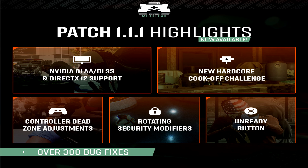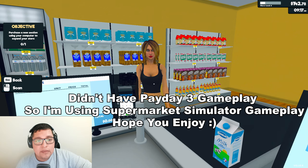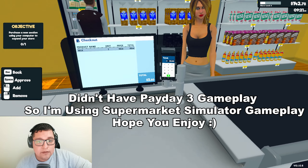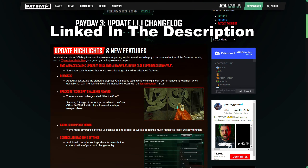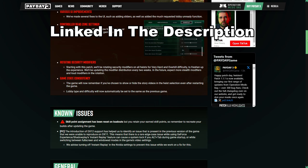After almost three months of waiting, we finally got a Payday 3 update. And no, we didn't get offline mode or Crime.net in this update. But we did get a lot of fixes and changes, and I do mean a lot. There are around 300 fixes, some content, and changes to skills, weapons, overkill difficulty, and more in this update.